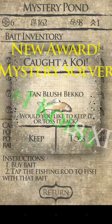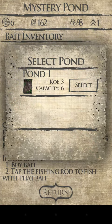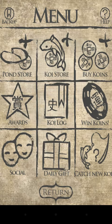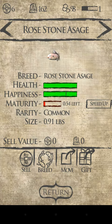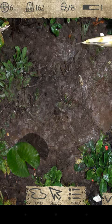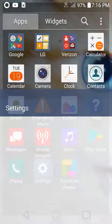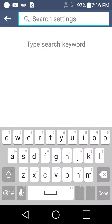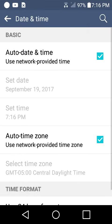It's kind of hard to do things when you're walking around with one hand. You hit keep, select your pond of course, and then find the fish — it'll be this one — and then hit return. Go to your settings, date and time, and set the day back one.